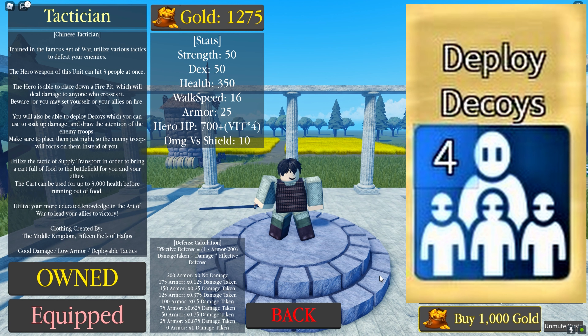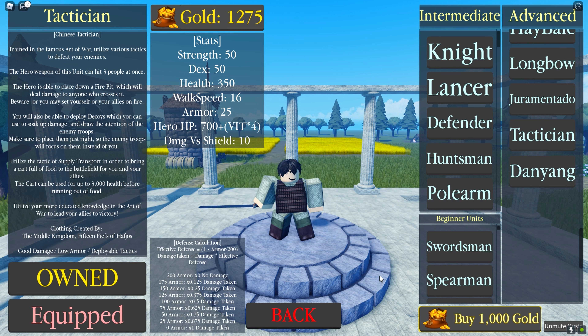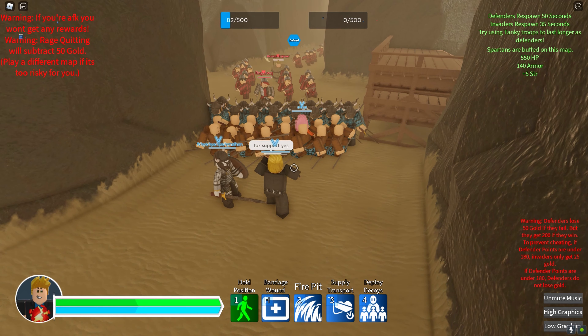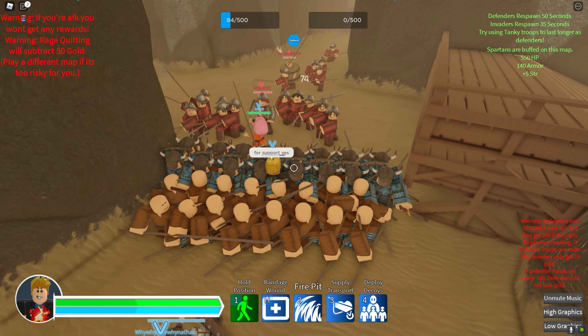The tactician is a good damage, low armor, deployable tactics unit. This unit is excellent for supporting frontline units. Let's go into battle! Okay guys, we are back at the battlefield — let us prepare to deploy our fire pit.